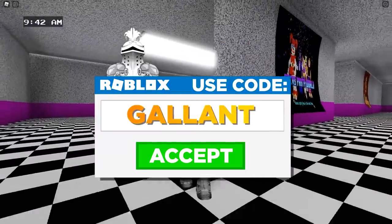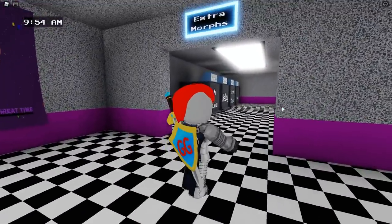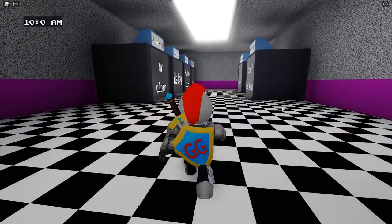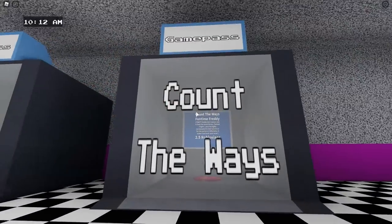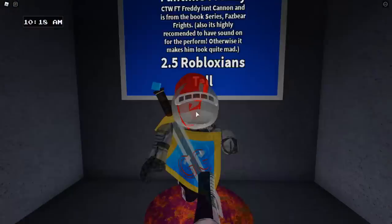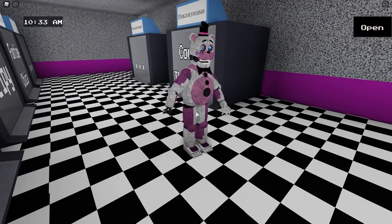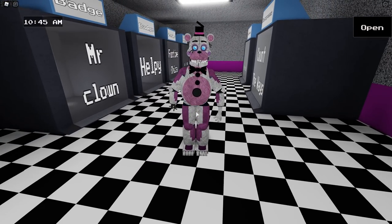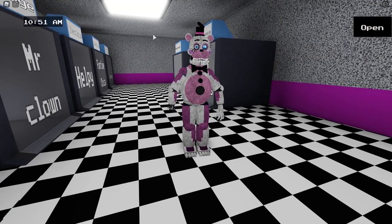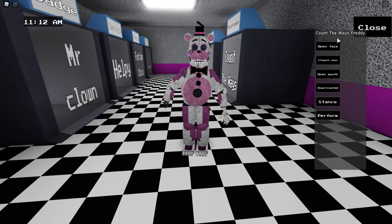Whenever you're buying Robux or Premium, use star code Gallant. Before we get started, I want to head over and check out the new game pass, which is Count the Ways Fun Time Freddy. Oh look at that — that looks insane! The creator for this game is getting so, so good at making animatronics. Compare this to their animatronics from like a year or two ago — that's insane.